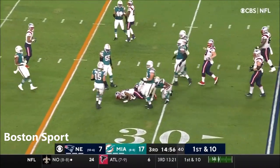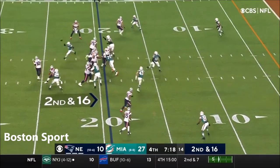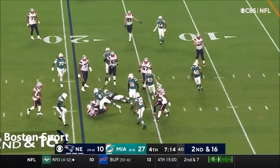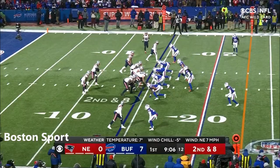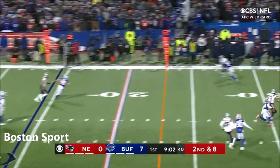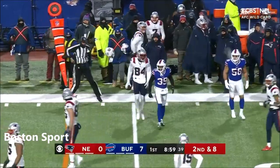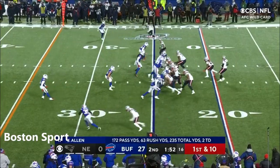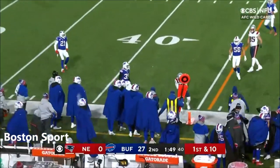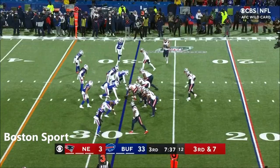Quick strike over the middle to Kendrick Bourne. Tampa Bay certainly looks like the favorite of the NFC. A little cutback maneuver — this is Bourne. Second down and eight — Jones threw it just three times in the first meeting. Outside catch made and a slip after the grab by Bourne. Mac Jones in the air — catch is made by Kendrick Bourne for a first down.